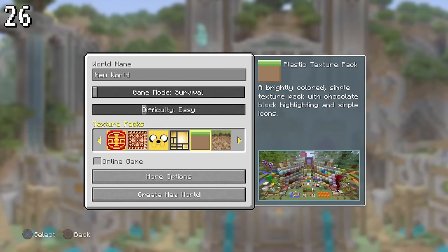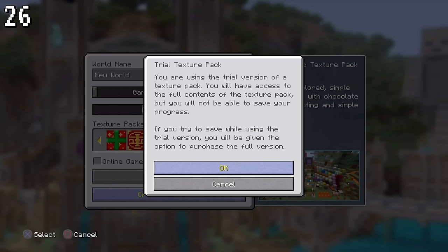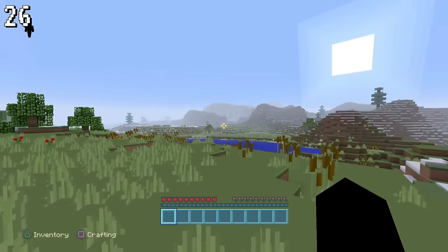Did you know you can use different texture packs without paying for them? You're given a notice that it's a trial version, and in order to save you must buy the entire pack. But it's worth it just to experience a different texture pack in Legacy Edition.